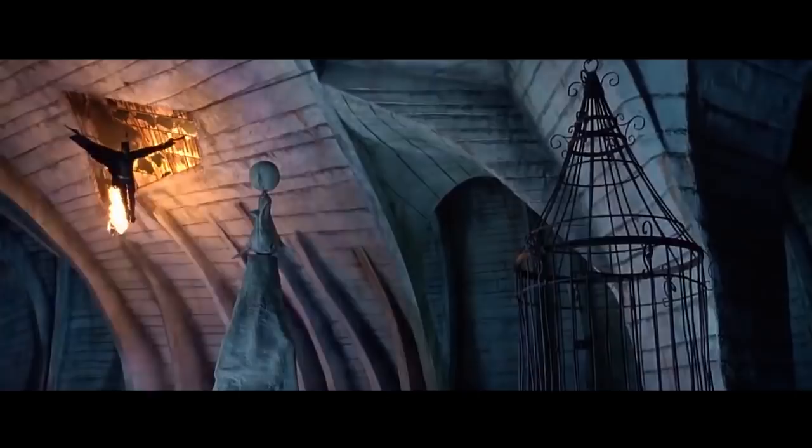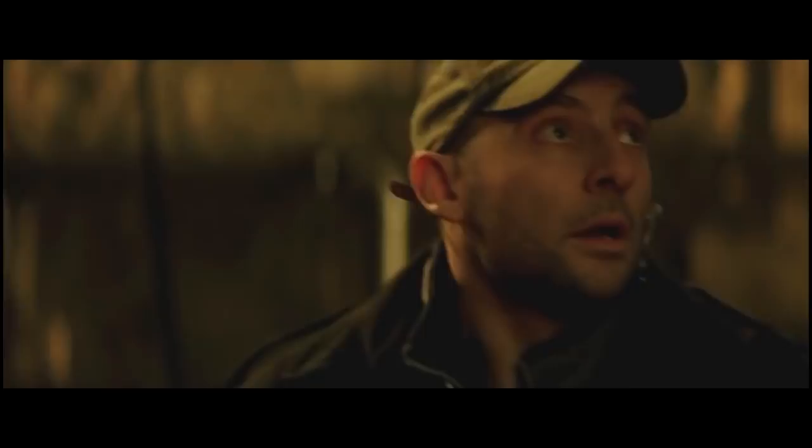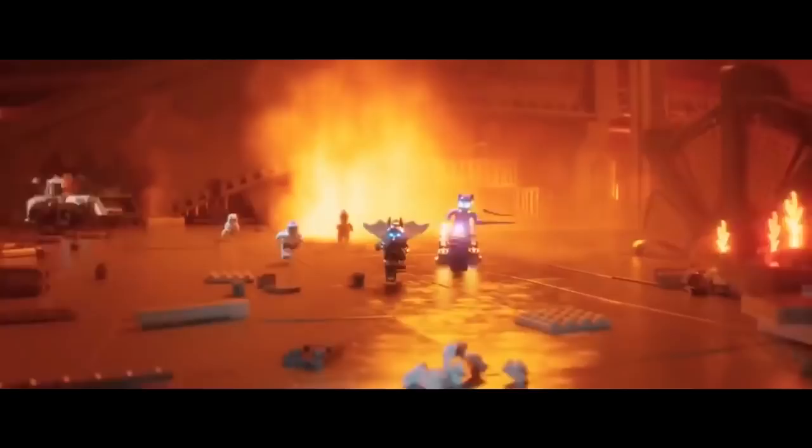Now that your gadgets are up and running, we'll start getting some more monk levels. Second level monks get ki points, which allow you to do some neat things. Flurry of Blows costs one ki point and lets you make two unarmed attacks instead of one as a bonus action. Patient Defense costs one ki point and lets you dodge as a bonus action, meaning the next attack against you has disadvantage to hit. Step of the Wind lets you dash or disengage as a bonus action, but you've already been able to do that since rogue level two, so never waste a point on this. You also get Unarmored Movement, which allows you to move an extra 10 feet if you're not wearing armor.